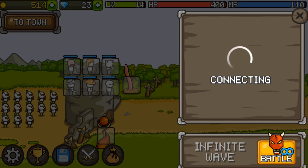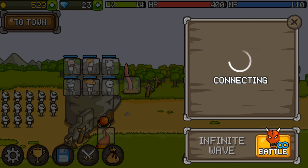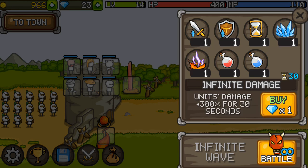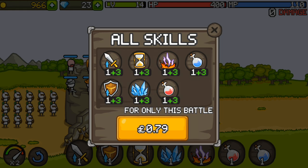Whoa, what the hell — we just unlocked something! We just unlocked hell connecting infinite wave. So we've got all these infinite damage units — damage plus 300% for 30 seconds. Whoa, what is this hell thing? Oh shit, we're now in infinite mode!